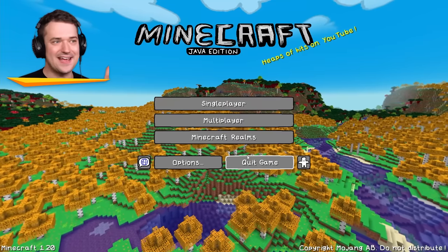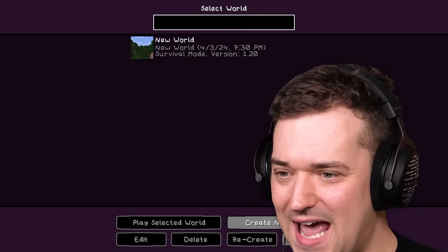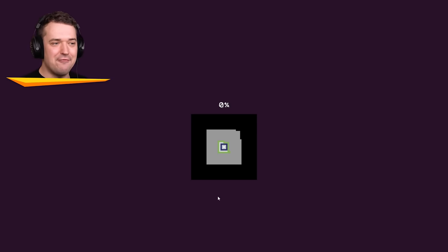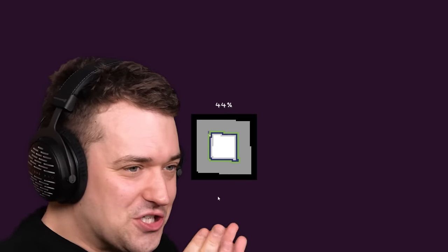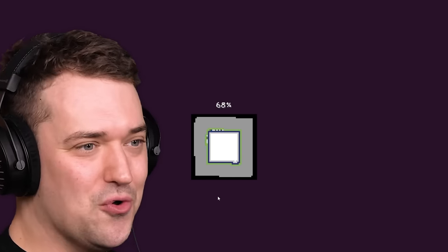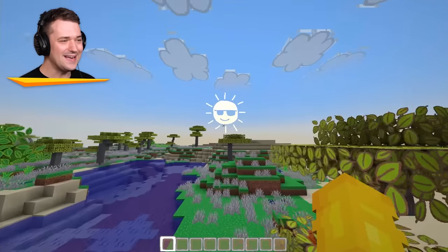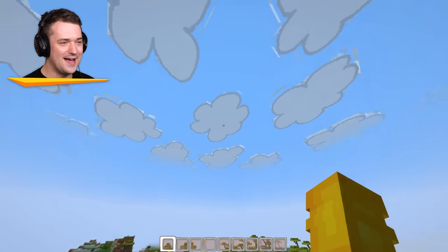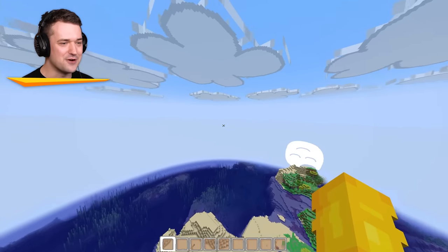Let's go check out the last texture pack. Because this next texture pack is actually pretty cool, but also pretty bad. It's a guy that did everything in MS Paint. Look at this - the Minecraft logo, all the options. Every single texture he's drawn in Paint, and that's why I say it's not bad - it's just a bit cursed, but it's really cool. Good job to this guy. That's the sun up there made in Paint. These are the clouds.